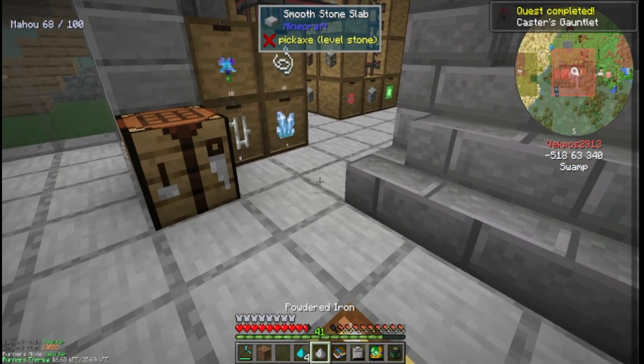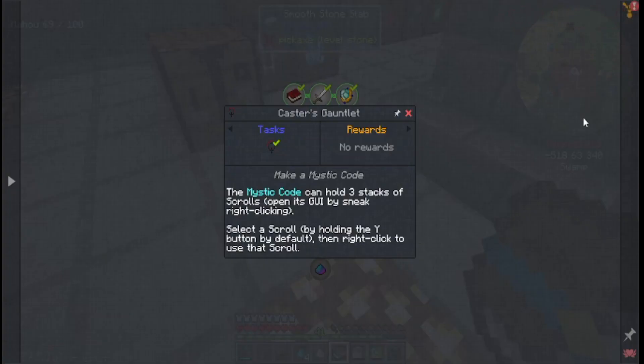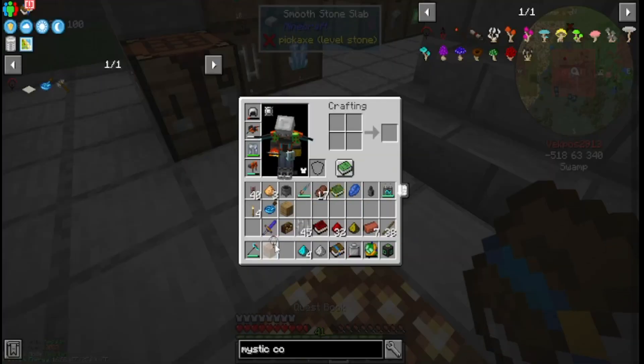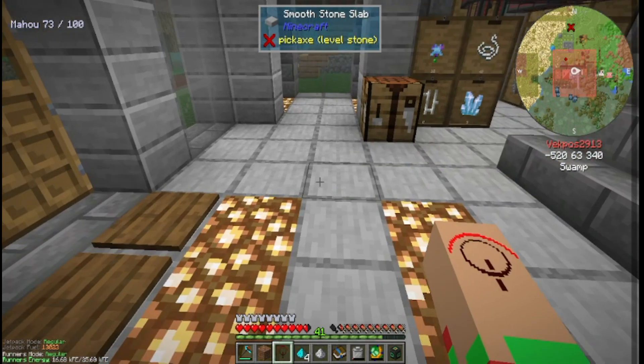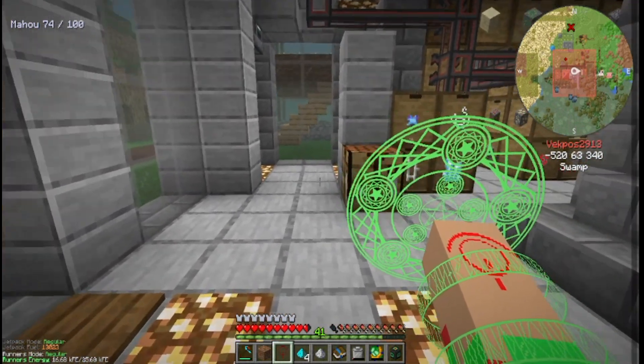I now have the caster's gauntlet and I've completed that quest! Basically what the mystic code does is hold three stacks of scrolls, and you can select a scroll by holding the Y button by default, then right-click to use that scroll. Let's use it here — oh, that's cool, I love the animation! And if you right-click it shows off another animation — that is so cool.